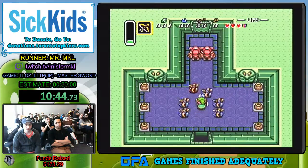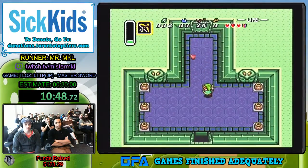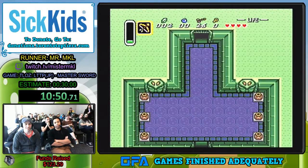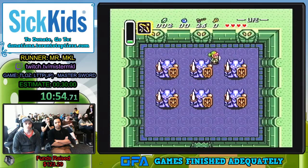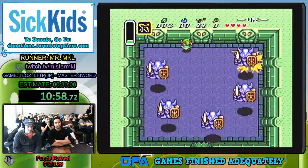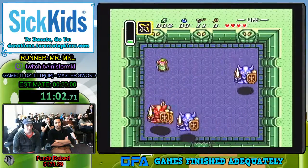One more room and then we're on to the boss. I'm going to be trying to get the quick kill on this boss. You hit him in the side for some reason. So ideally you will not see a red one of these guys. One got away.